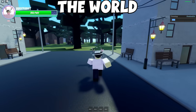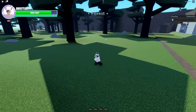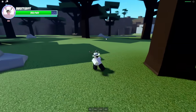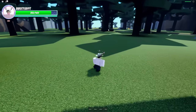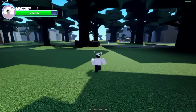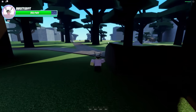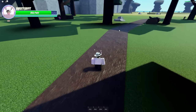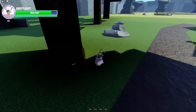To get The World, you need to first have Shadow Dio. After you have Shadow Dio, you go through the woods here and there will be a chance of a Shadow Orb spawning — it'll have the name Him. After you take that quest with Shadow Dio equipped, you complete it, it gives you blood, and then you use the blood on your Shadow Dio. That's how you actually get The World.